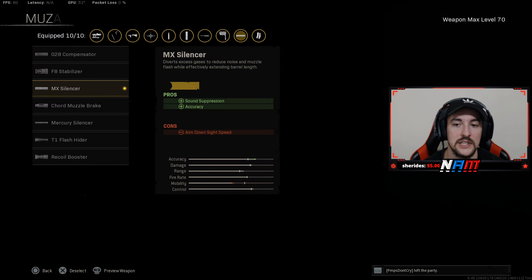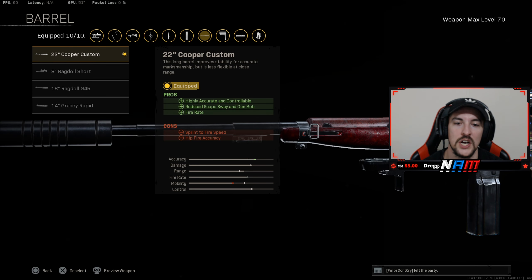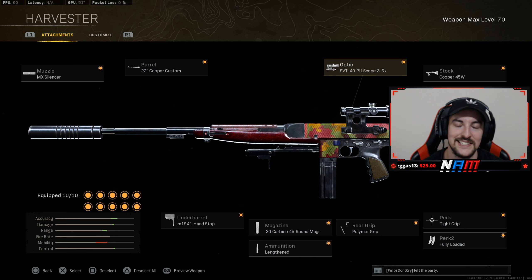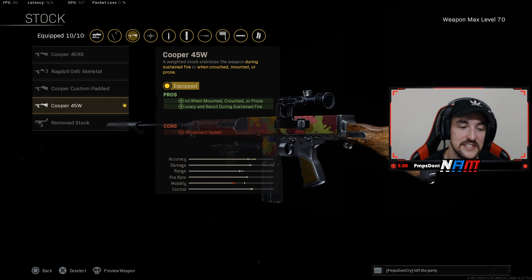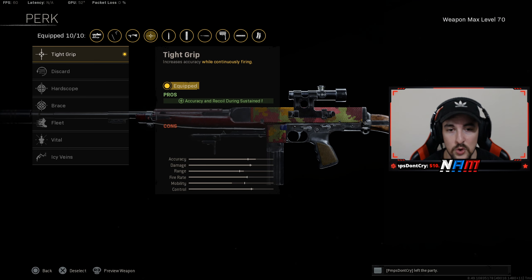We're rocking the MX Silencer for the sound suppression as well as accuracy. The 22-inch Cooper Custom barrel for highly accurate and controllable — reduced scope sway and gun bob, along with some increased fire rate. I've really been enjoying the 3x-6x optic lately. The Cooper 45W stock for the recoil and accuracy during sustained fire.